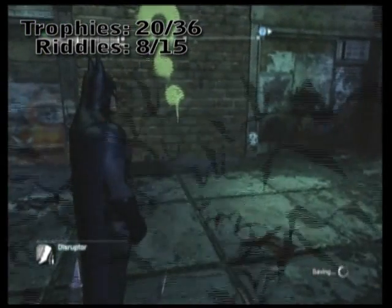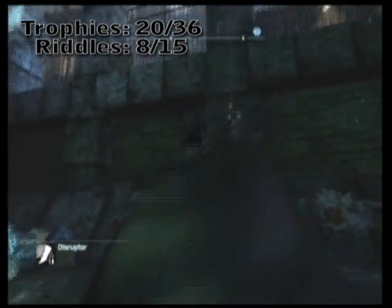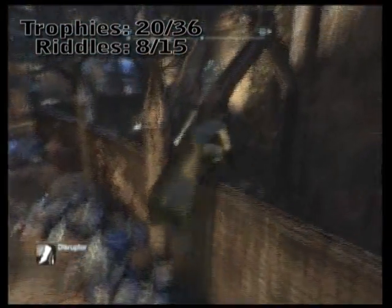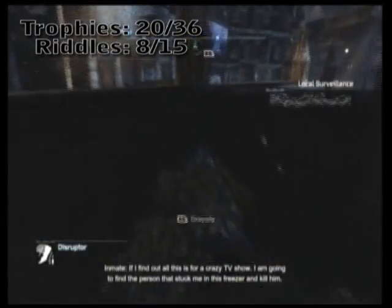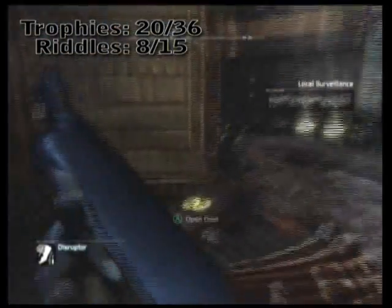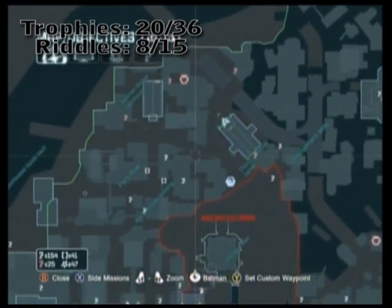That is the hideout for the Riddler, if you want to continue the Riddler Conundrum and rescue the victims. But we're just going to pause on that and do some miscellaneous collection. I'm going to return to the church front so that way it's a recognizable launching point. I don't know if you were similar to me and you kind of get easily lost, even in smaller cities like this. Alright, back to the beginning — we're just going to go ahead and start sweeping up again.